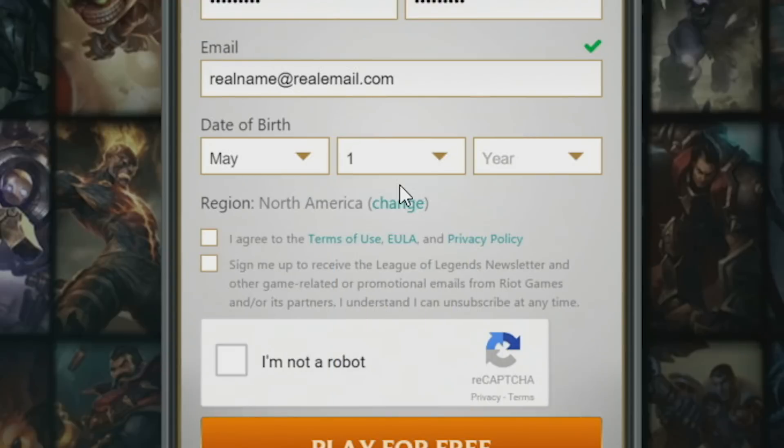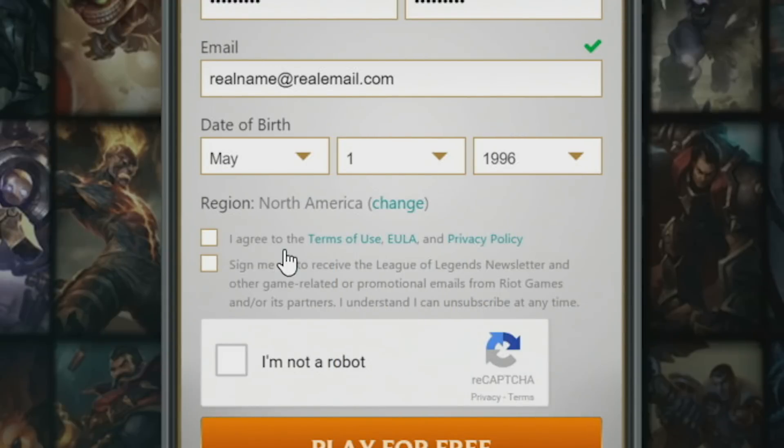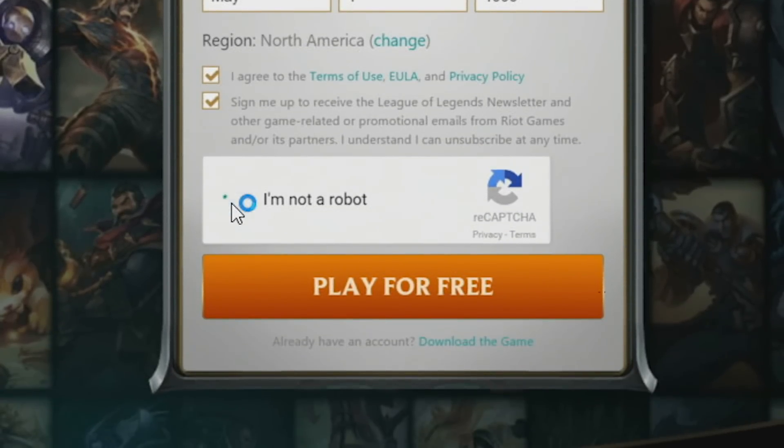After entering your date of birth, you'll select your region. The website should default to the best option depending upon where you're connecting from, but you can always select a different region. After agreeing with all of our legal jibber-jabber, you can choose whether or not to sign up for the League of Legends newsletter. Finally, after verifying that you're not a robot, click play for free.